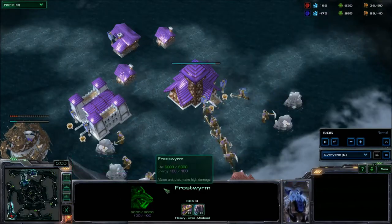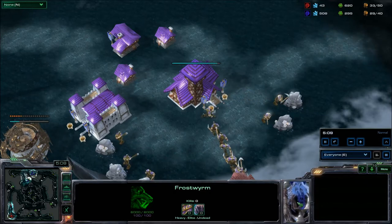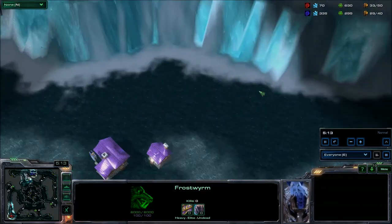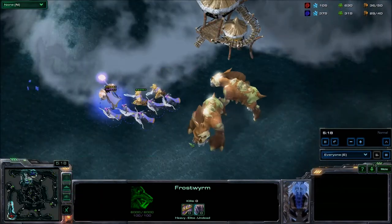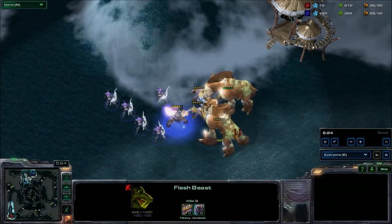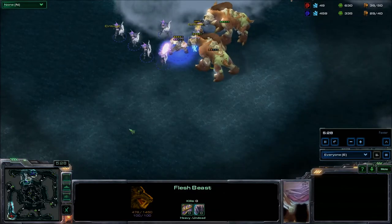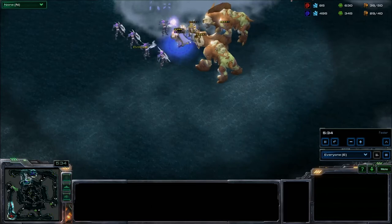The other map — as you can tell, possibly by the unit I currently have selected — is a frost worm. It's Icecrown. Getting chased by some plague hounds by the looks of it, so I'm about to turn around and kick the crap out of those things. Icecrown is a 3v3 map, which is quite unique in that respect.